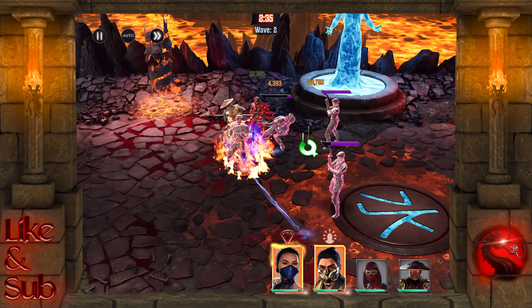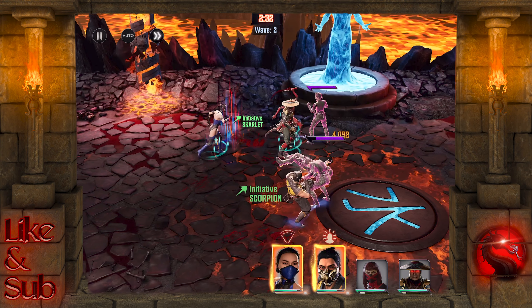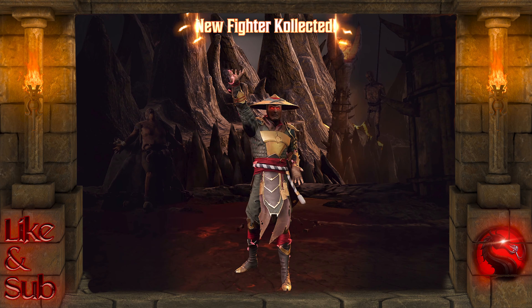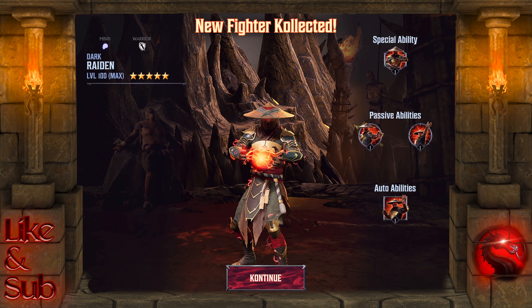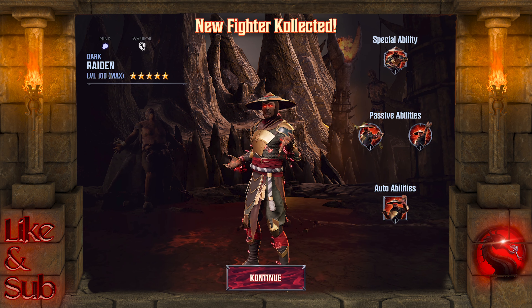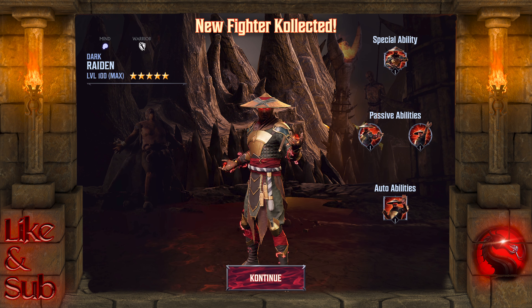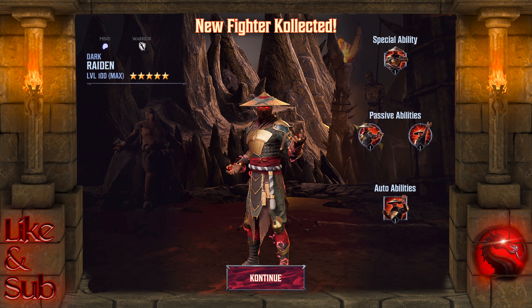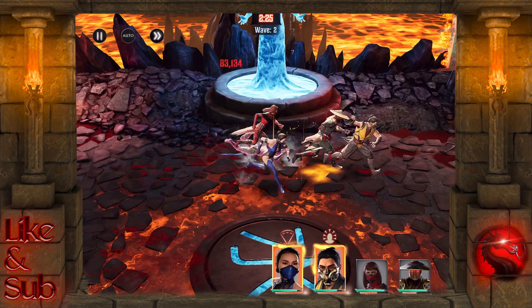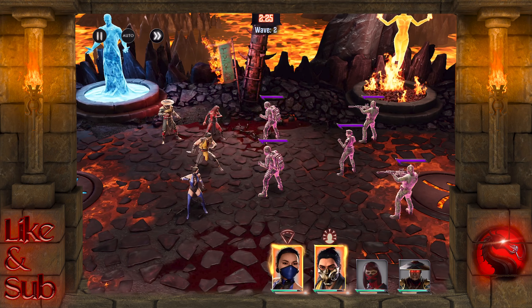Now the first thing to note if you are still fairly new to the game and just working your way through those chapters — you don't have to go and spend a whole heap of green orbs trying to summon him. As soon as you get to Chapter 10, he will be summoned onto your roster for free at 5 stars and automatically upgraded to level 100. If you do have the spare affinity souls and want to take him up to 6 stars and level 120, you'll have to spend those resources yourself, and that's completely up to you.